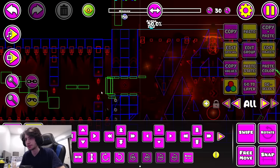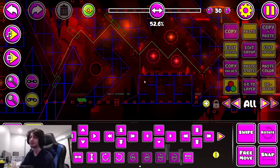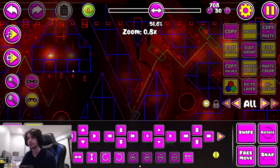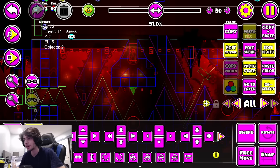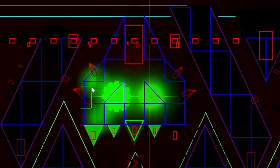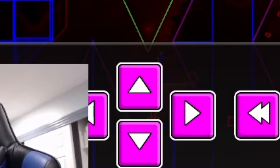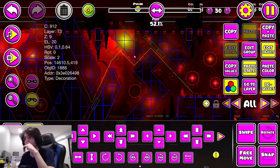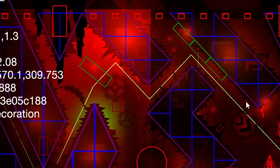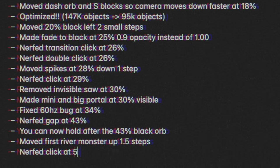That brings us to River, because I'm not going to change anything in this ball section. Do you really expect me to change anything in River? I'm kidding - I'm going to change the beginning clicks here. First of all, there's this random bush sticking out here - let's just remove it. I feel like I just want to move this entire structure up - this whole club step monster River monster. Let's move it up about one and a half. I think that's good. We're going to nerf this click here.